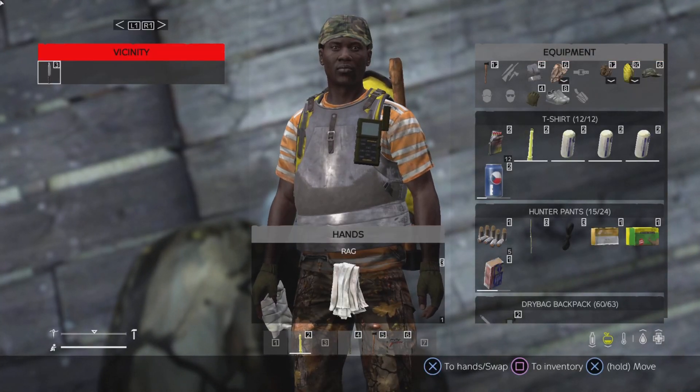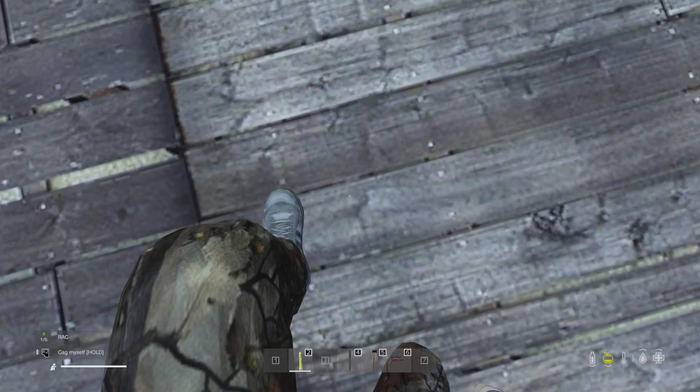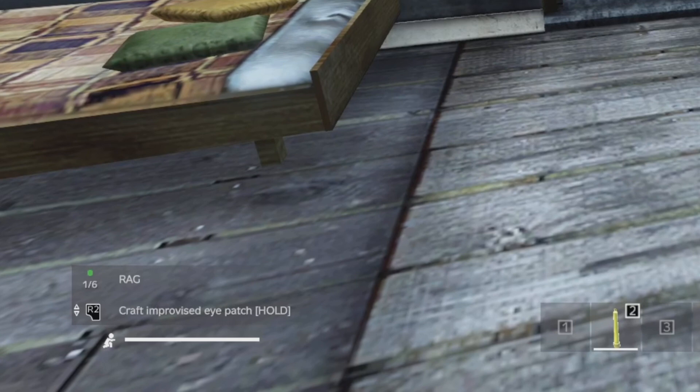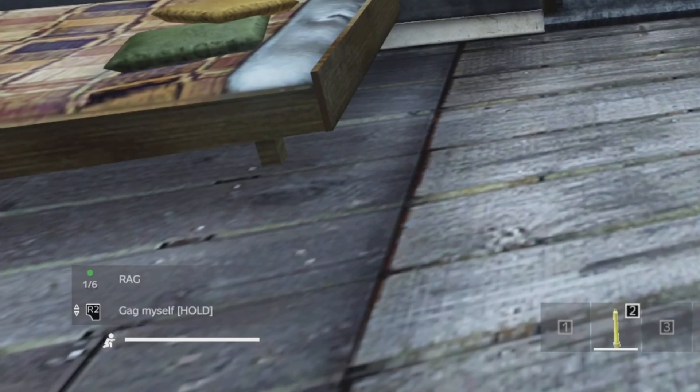So, there's the rags. And now you can make a couple different things — craft armbands, eye patches, and you can also gag yourself.